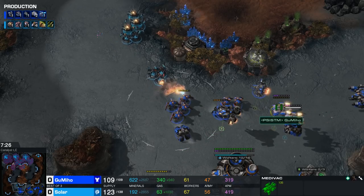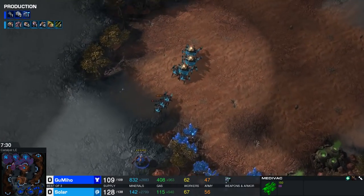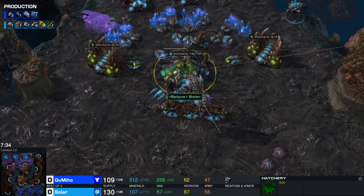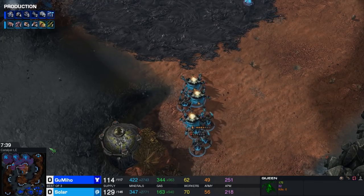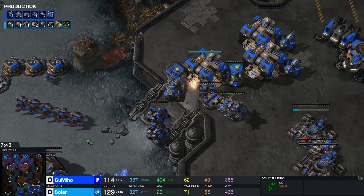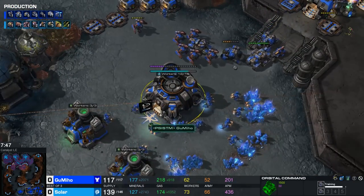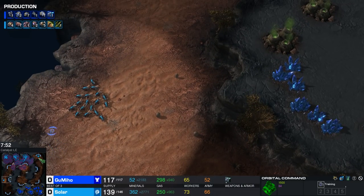I really like this Spire timing — it was pretty much perfect. Solar knows his opponent loves Thor drop shenanigans. If you get a couple of Mutas out, not only can you harass those mineral lines very nicely, but you can also make it rather difficult for your opponent to deal any damage with those Thor drops.